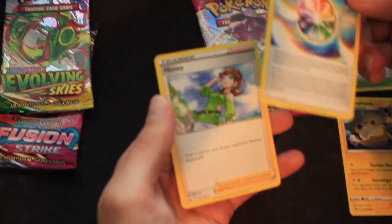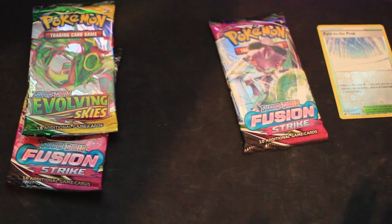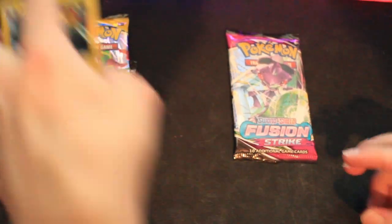Spiral energy — again, I have no idea what any of these do. And then a trainer card, Honey. Maybe one day we should actually learn what the card game is and how it's played. Maybe someday.